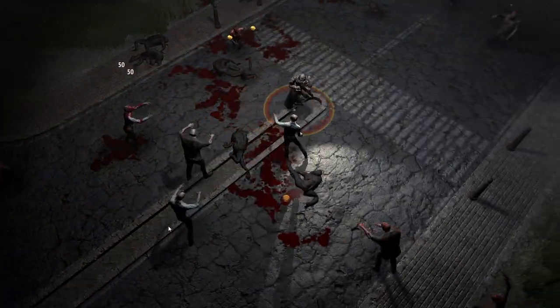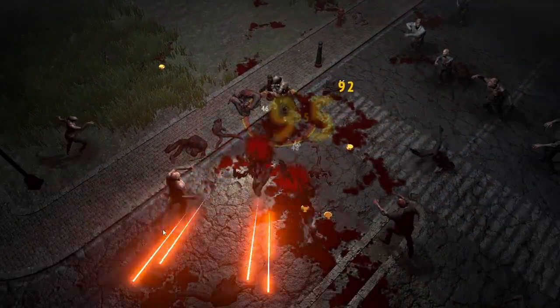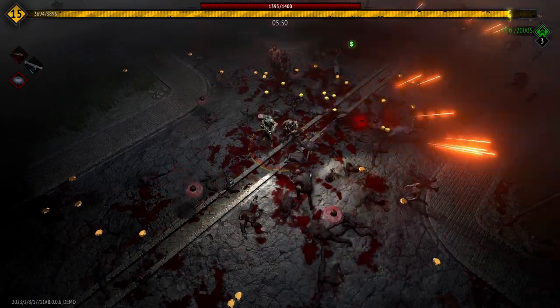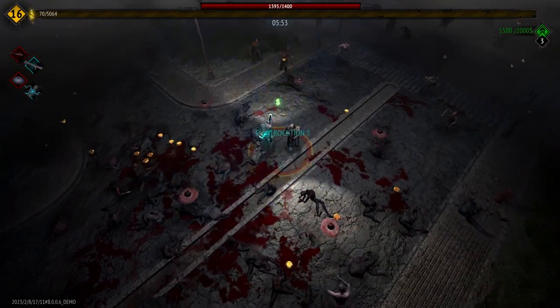So what the hell is this one about? It's you and up to two more helpers trying to survive the horde in a simple, yet fantastic and fun way. You pick one of three initial characters, you pick a map — well, there's only one map in the demo. You move the characters in front of zombies, avoiding their attacks, and the characters themselves shoot them. Just to be clear, you're not the one pulling the trigger — you're only moving them around.